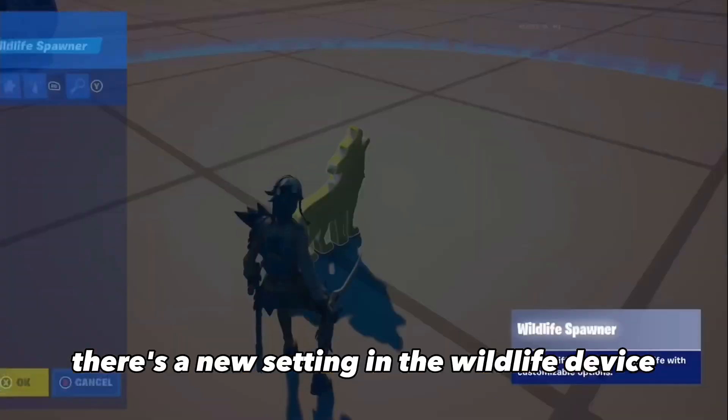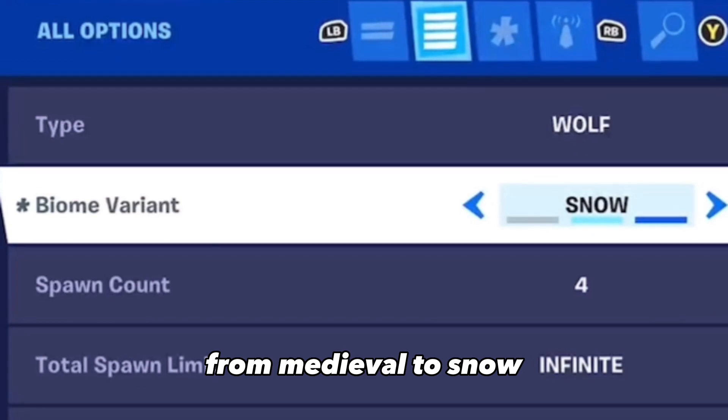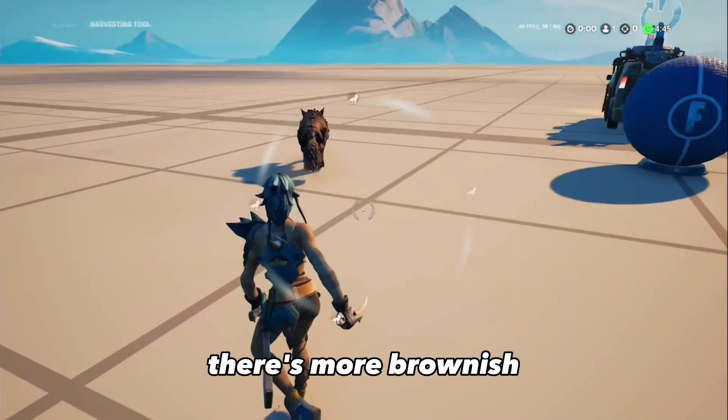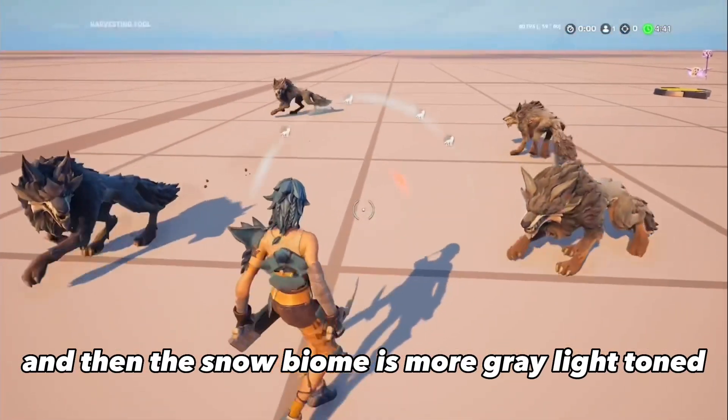There's a new setting in the Wildlife Device where you can change the biome variant from medieval to snow. The medieval variant has more brownish, varied colors, while the snow biome is more gray and light-toned.